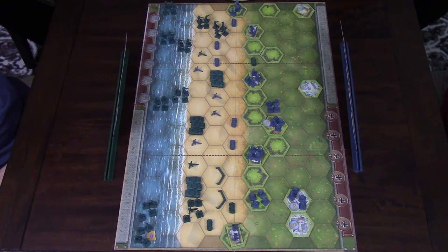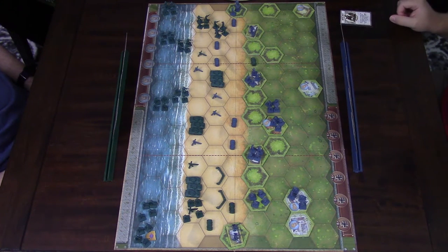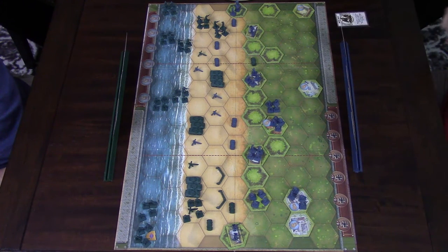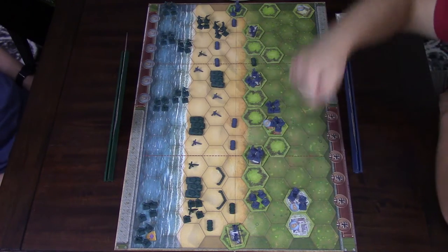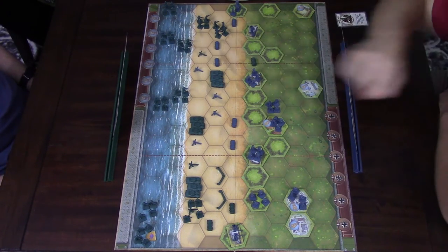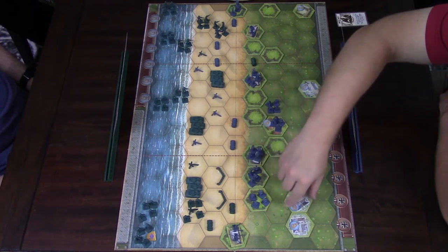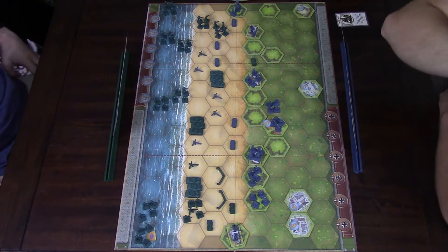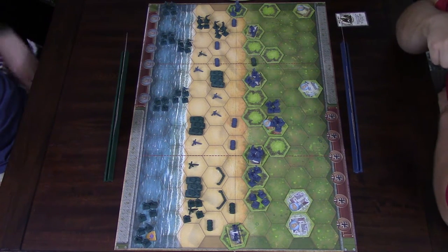I'm going to issue Move Out, which issues an order to four infantry units — training movement and battle restrictions still apply. I'm going to choose these three units right here and this unit right here. I'm going to get movement out of the way — can they move again onto the hill? I couldn't remember if there was difficult terrain for the movement there. Nope.